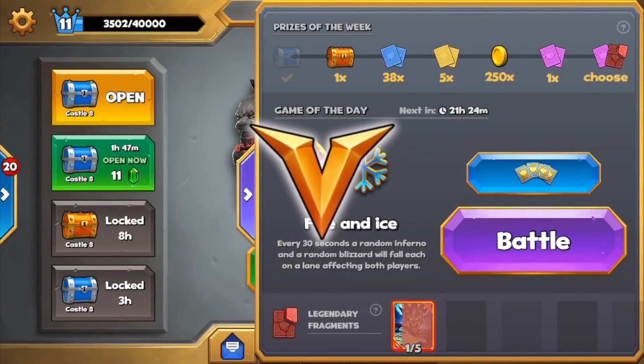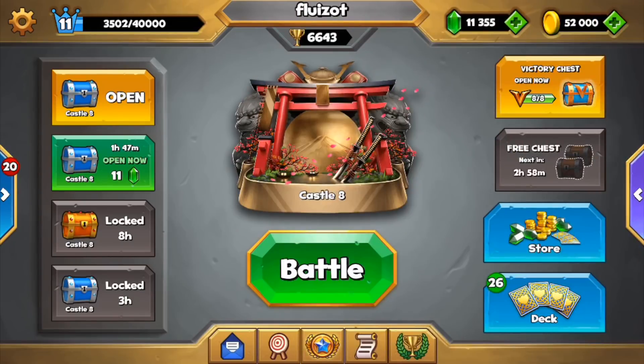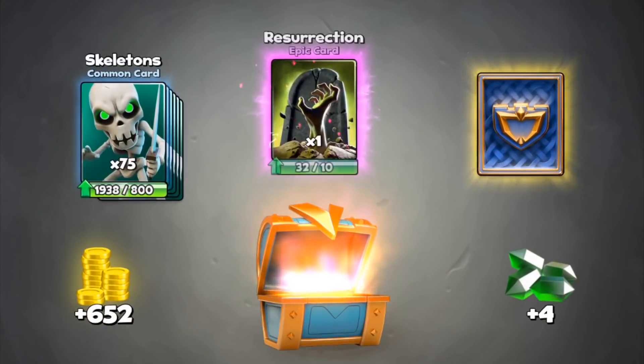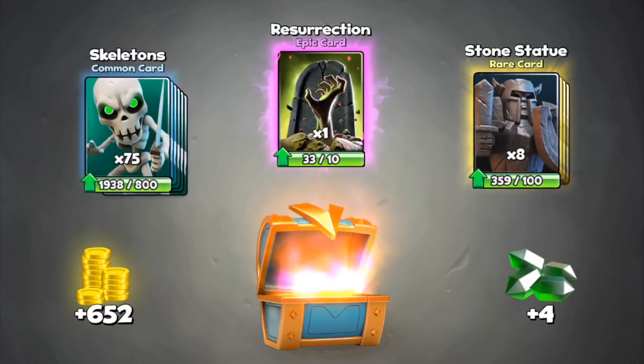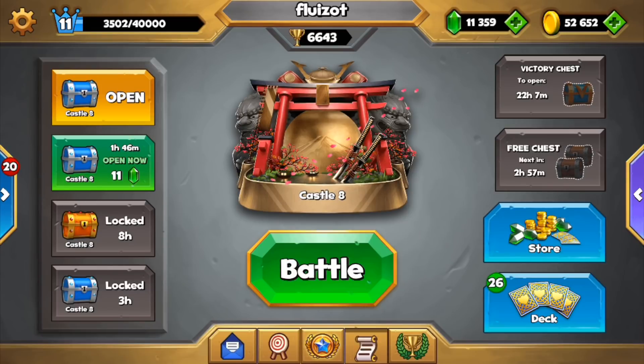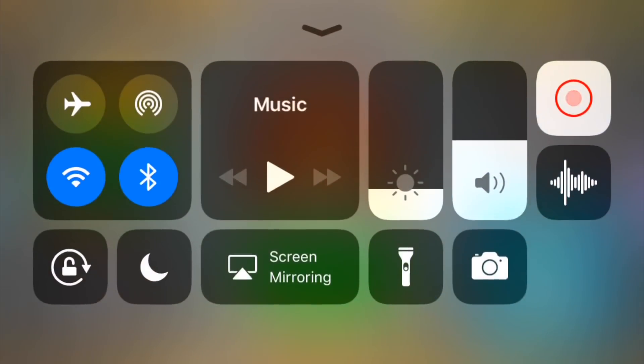We can open the victory chest — well deserved. We got common skeletons, epic resurrection, and stone statue — nothing great, but four gems, it's something. That's it for this video. Please take care and good night if it's night over there. Subscribe — I'm trying this new thing — subscribe and tell your friends.